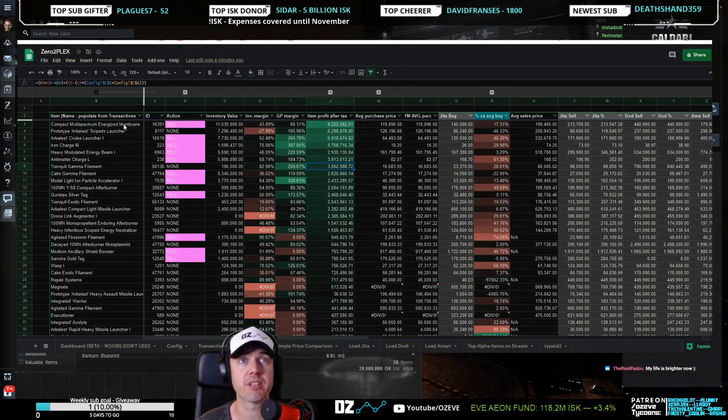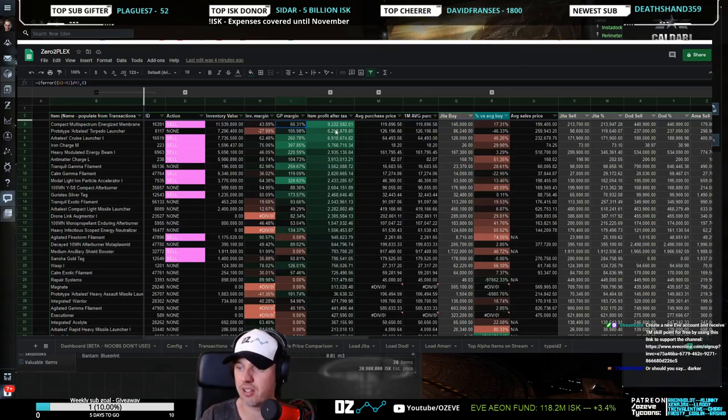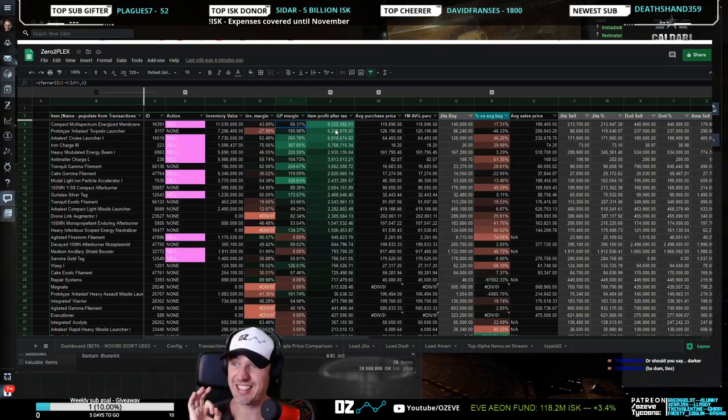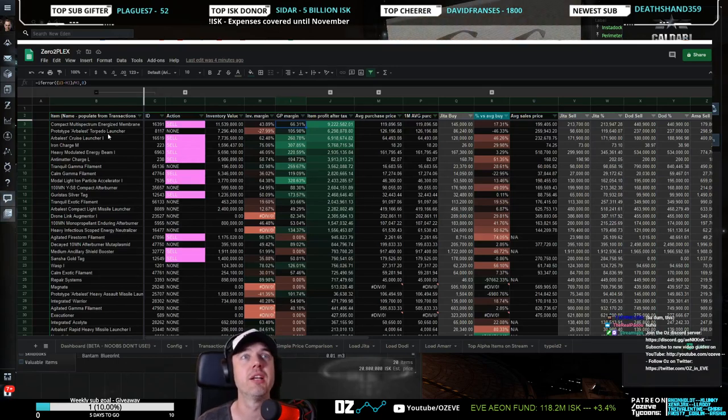In terms of what items are working really well — we have the compact multispectrum energized membrane, which doesn't have an insane margin at 66% on the low end. But you can see the average purchase price has been about 119 million, and then the average sell price is 199 million. I've just been doing that a lot, so that margin is great for the high volume, high turnaround we have every day because those buy and sell orders just fulfill immediately — that's working really well. On prototype RBLS torpedo launchers, we have 100% margin buying at 126 and selling at 259. We also have cruise missile launchers trading at 260%, where we're buying at 64 and selling at 230.